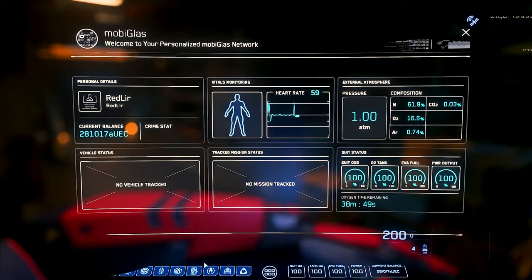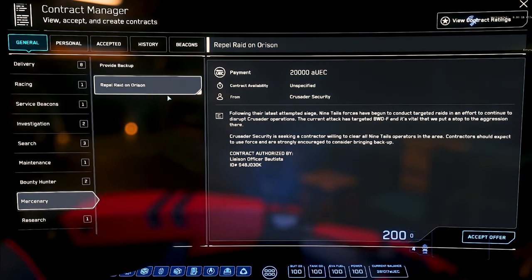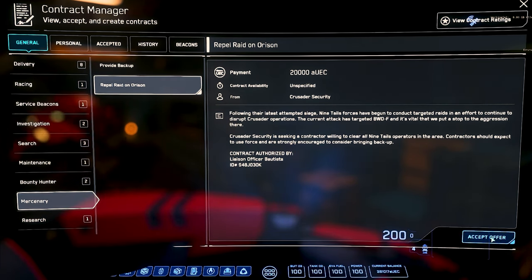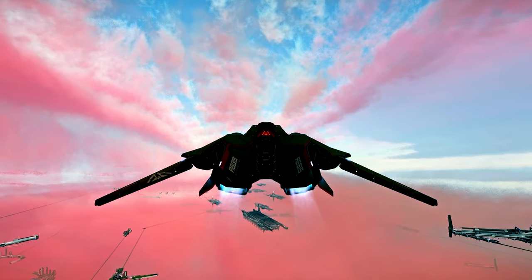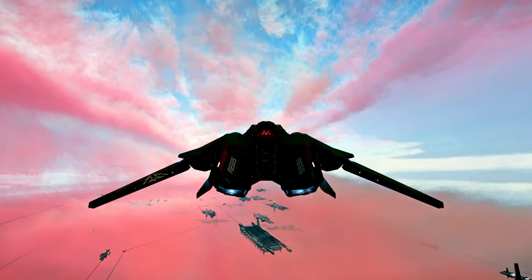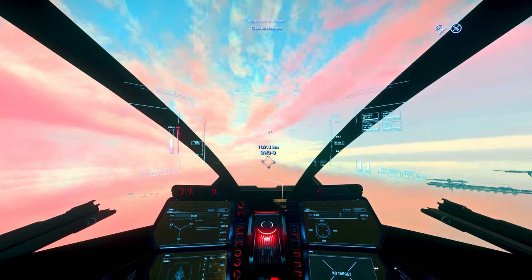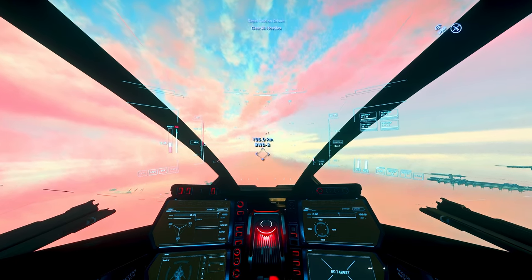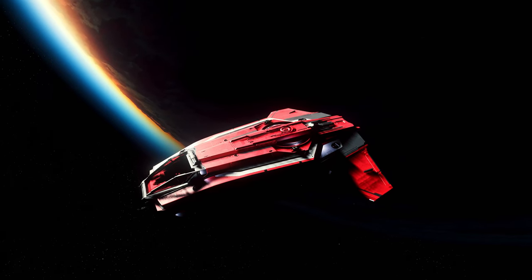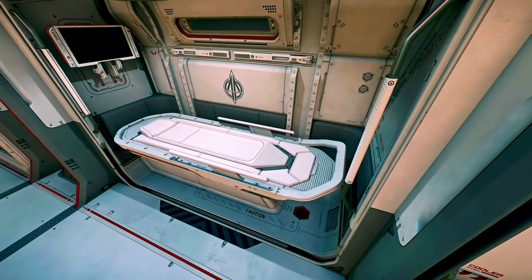Go to the general mercenary section of the contracts manager and look for a new mission called Repel Raid on Orison. Accepting this mission will add a waypoint marker to a building on one of the four platforms in Crusader's atmosphere. Head down to Orison and manually fly over to the mission waypoint now that you're safely cleared for entry. The atmosphere is thick on Crusader, so I'd recommend a ship with decent atmosphere speed and a small footprint, as landing will be tight at times. The Anvil Pisces C8R worked well for this task.